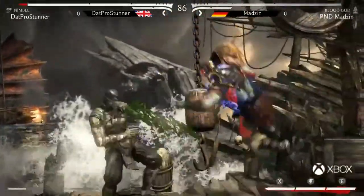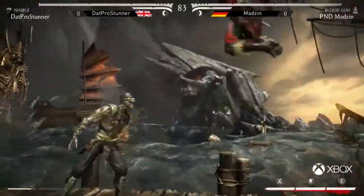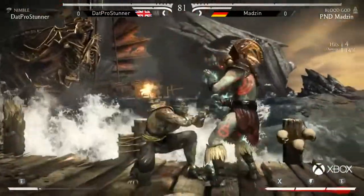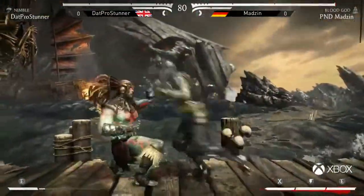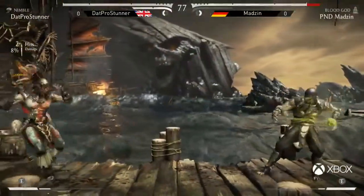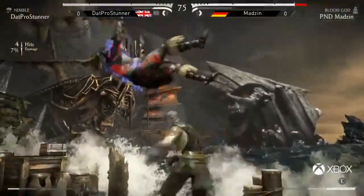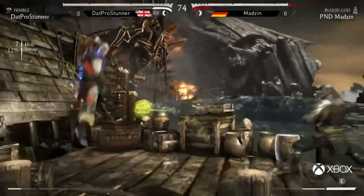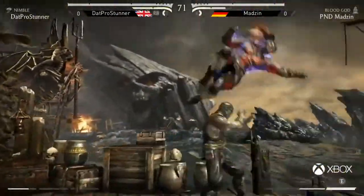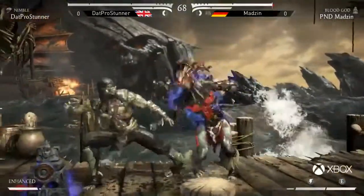He tries to anti-cross up with a down 3, but back-to-back jumps — unfortunate. Madzin ready with the bait. ProStunner's opting to use most of his bar, if not all of it, on these meter burn slides and meter burn overhead claws, so he hasn't really got the stats available for the Nimble buff. But Madzin breaks away — doesn't get the totem though, gets it that time. Good freeze there from Stunner. Unfortunately, that's really the story of everyone's life. Blood God has such an amazing job mitigating damage.